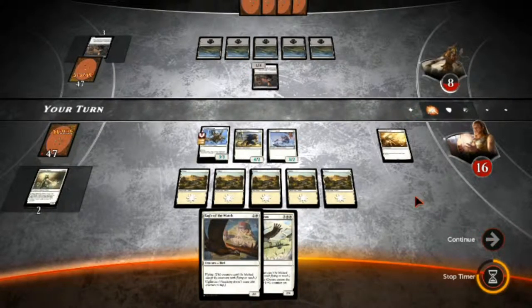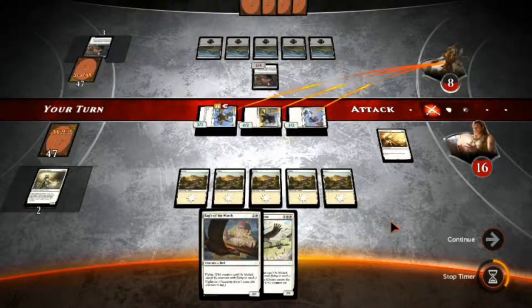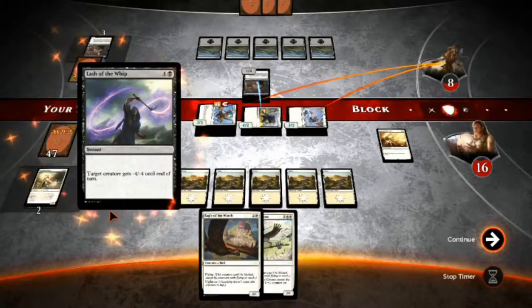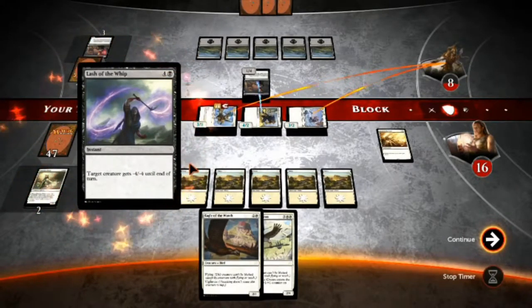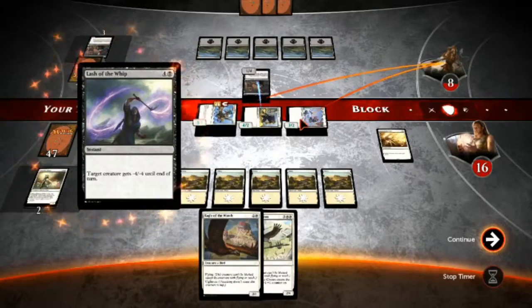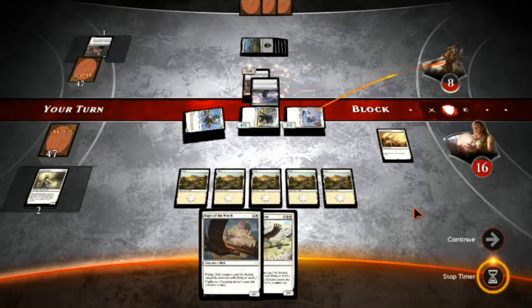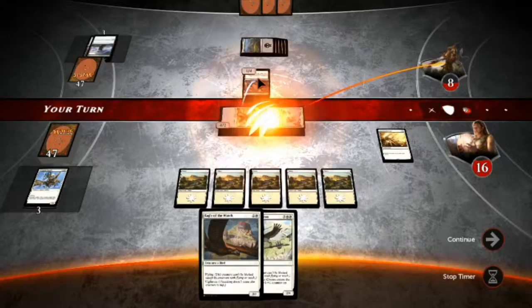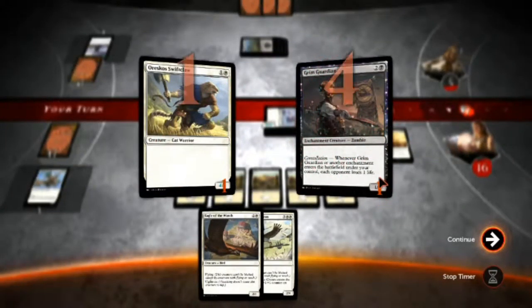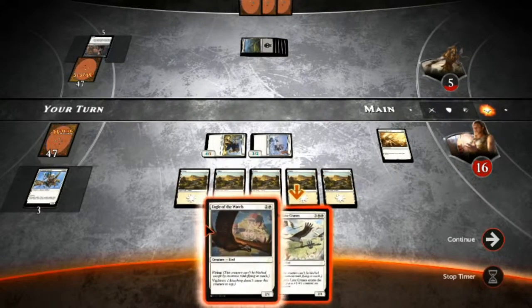Let's see if he has a combat trick. He's going to block, and there we go — target creature gets minus four, minus four until end of turn. He's more than likely going to kill off my flyer. I'll still be getting in for three with my Elite Vanguard, so he'll be going down to five. But my flying double striker is going to be gone. He's going to lose his creature too, because this will do four damage to his four toughness. My Swift Claw will remain.